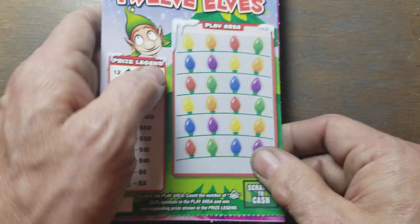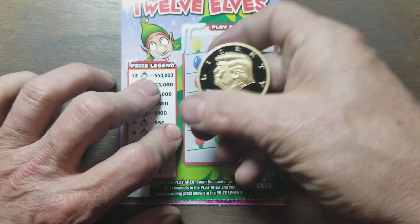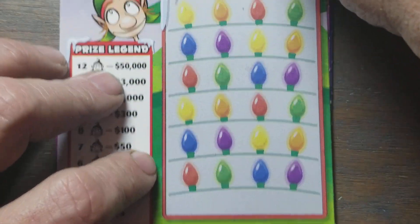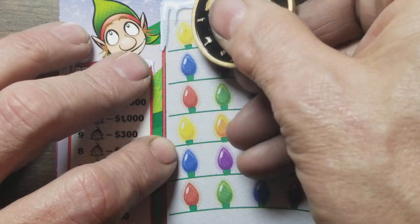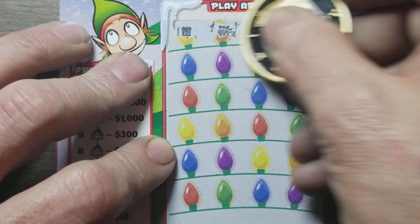Get some of that crappy scratcher dust out of the way. These 12 elves don't like me at all. We're going to use the Trump coin — anybody can cancel out bad elves. It's Donald Trump. Let's go ahead and see if we can find something. Now we have one elf.